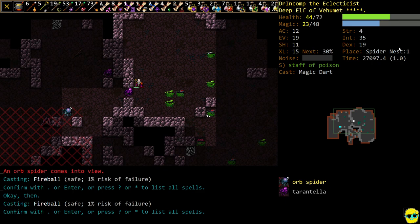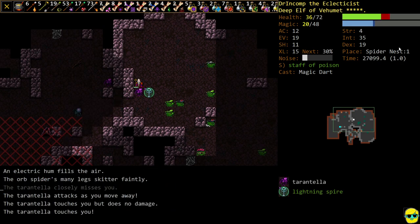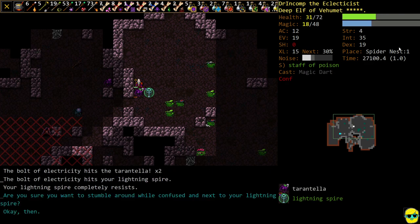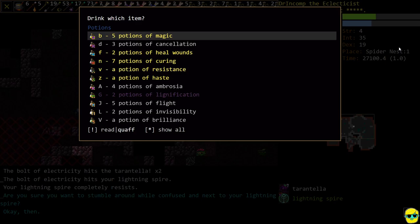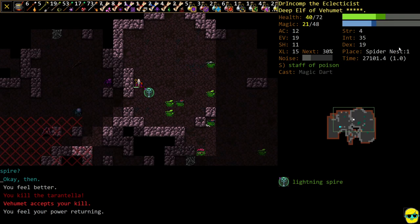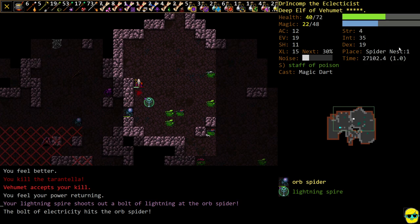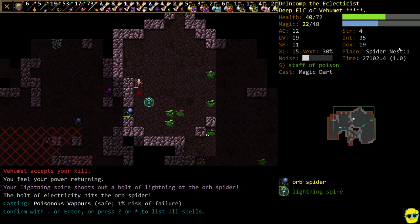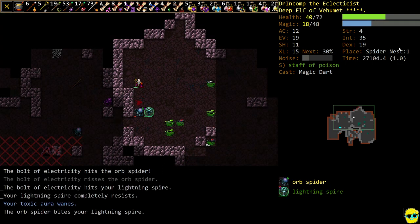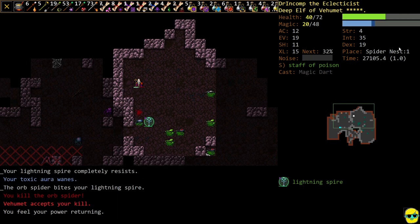I'm going to summon the Lightning Spire, move, and use Vapors here. I'm confused — no problem. I'm going to quaff a Potion of Curing to get rid of the confusion, and that spider is gone. Now you can see there is an Orb Spider — Orb Spider has to go and go fast. So we're going to get toxic. Luckily it's targeting our Spire, and it's gone.